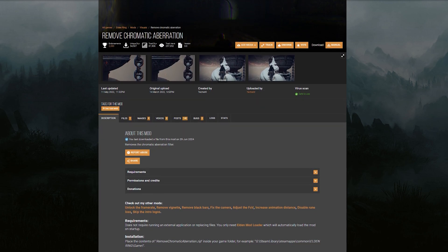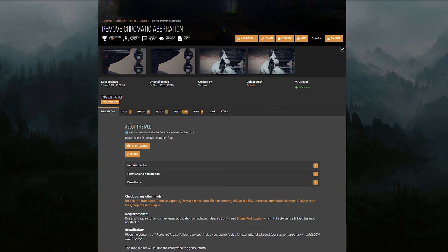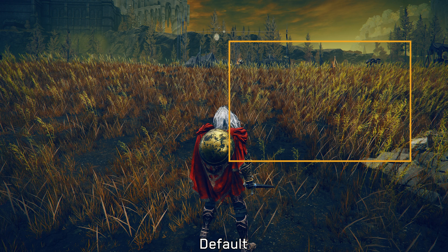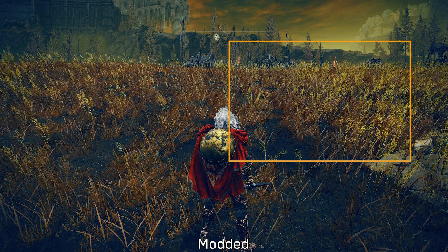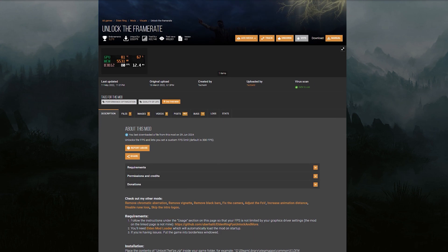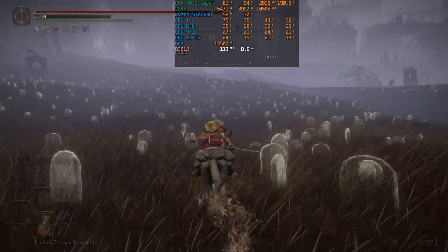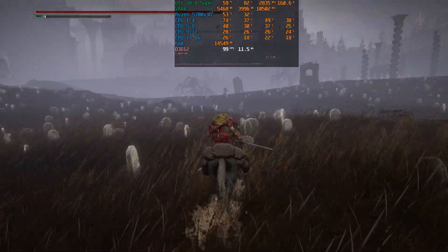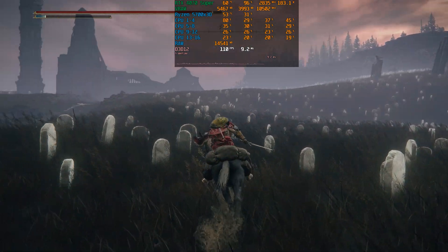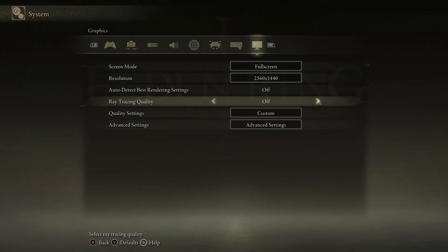The second mod I highly recommend is a simple one — it removes the chromatic aberration effect that is used heavily in this game. Removing this effect results in a much clearer and better image quality. Last but definitely not least, there is a mod that unlocks the frame rate and removes the 60 fps cap, and I'll be using this mod throughout the video to accurately measure the performance impact of the settings.